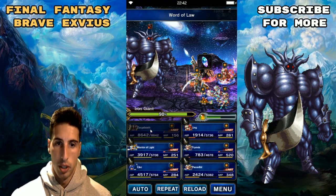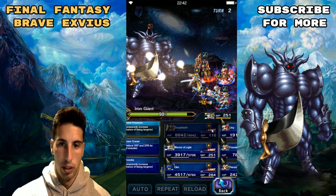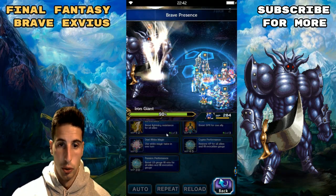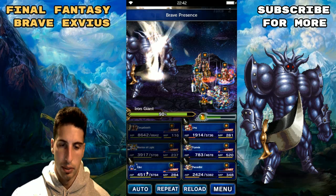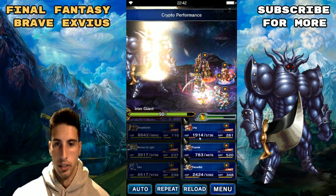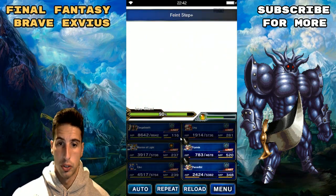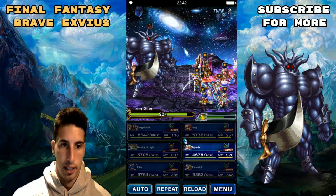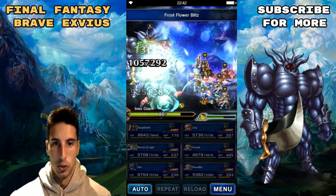On the second turn we're gonna cast Word of Law just to mitigate the damage we're gonna be taking. We're gonna use Brave Presence with Warrior of Light. We'll do a white magic heal, then Crypto Performance. We're gonna break his defense and spirit, and we should be able to pass the first threshold right now. I don't think it's gonna be a problem — let's go!